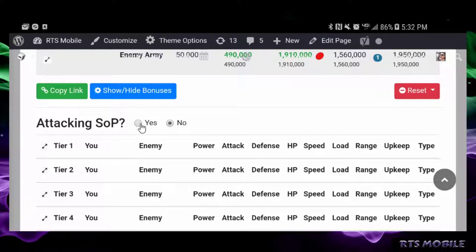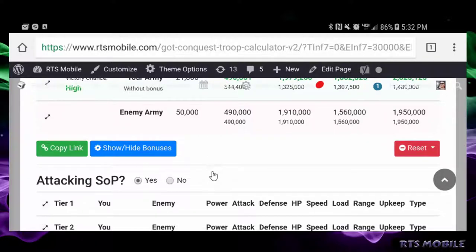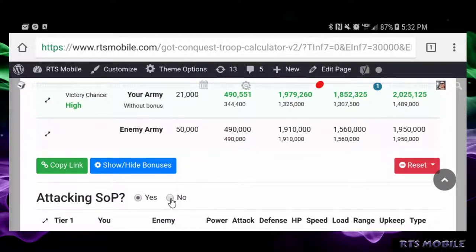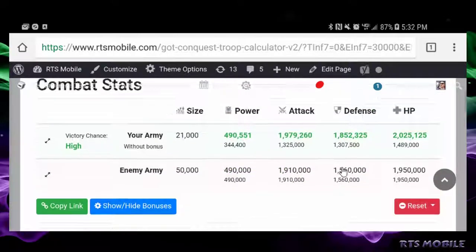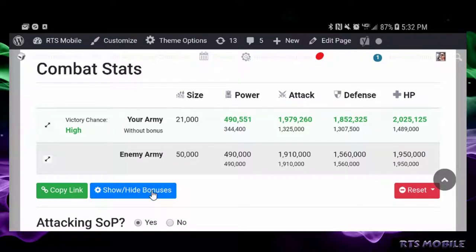You can also add the subjective contingencies, like attacking a seat of power — yes or no. It's going to change your stats up top. If I hit no, you can see my attack is going to go down, their defense is going to go up. My attack goes down, their attack stays the same, and my defense is going to go up for attacking. You can see the power change just because of those stats.